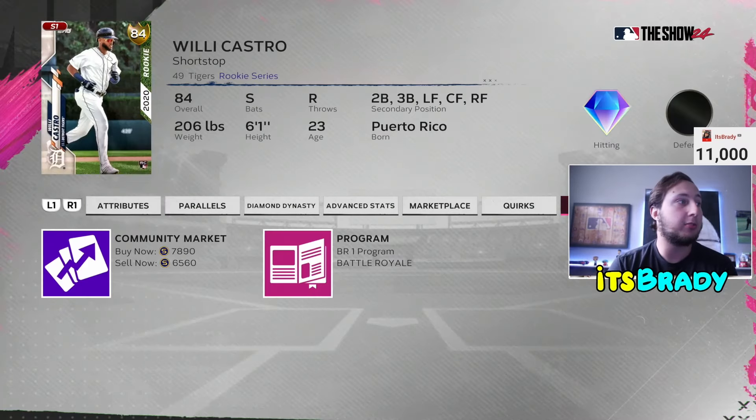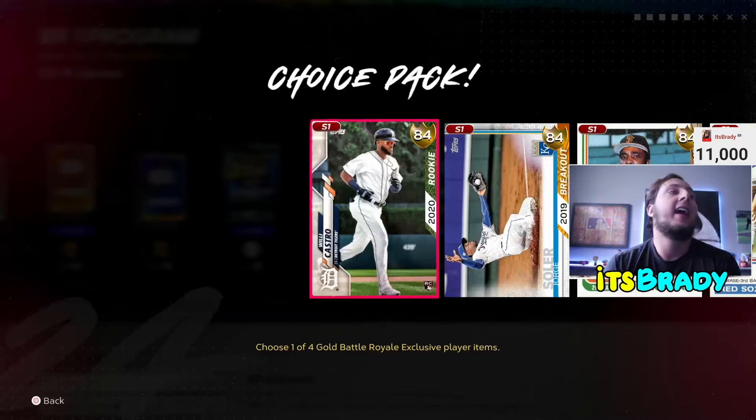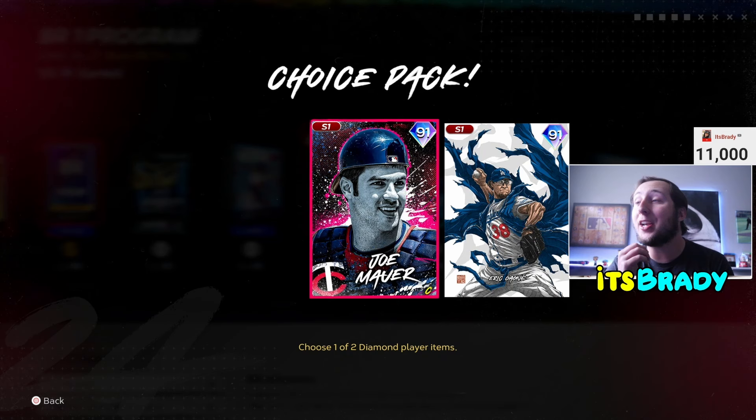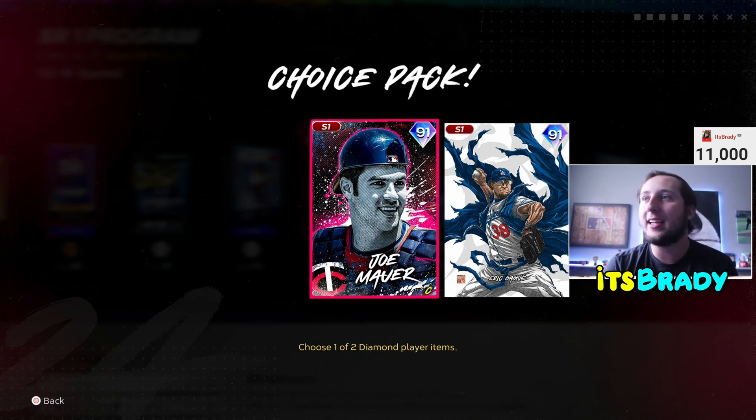I'm putting up sell orders on all my BR cards — getting around 7,890 stubs per card. Make sure you're putting in orders because in the grand scheme of things you'll lose out on literally 200,000 stubs if you don't. I am grinding out the BR program. Sadly this year they changed it — you used to be able to sell your program pack, which was 94k when you finished. Now you can't do that, which is a bummer.